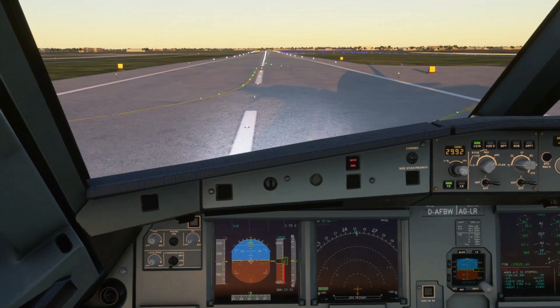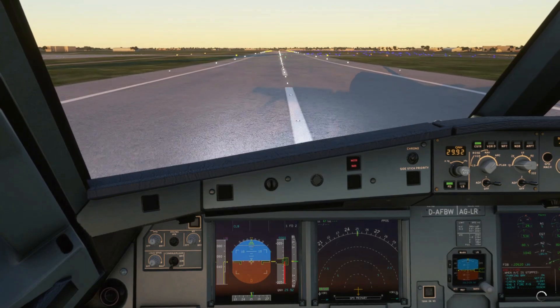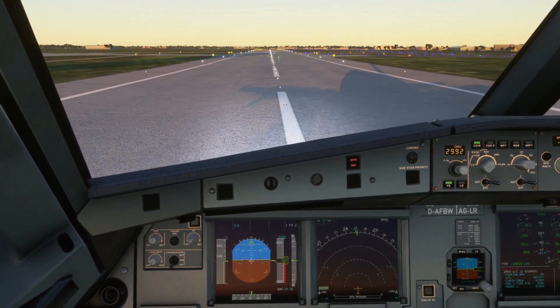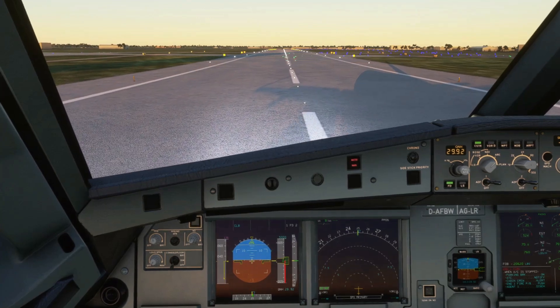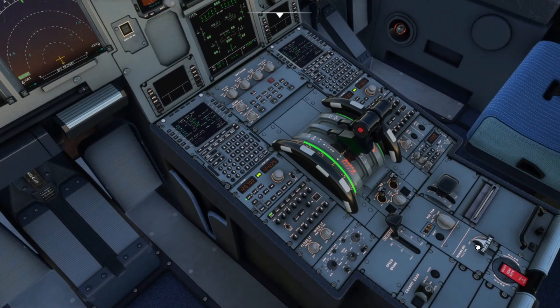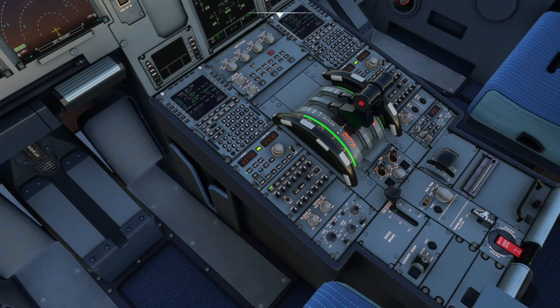Maintain the centerline as usual. Once the aircraft stops, we're going to set the parking brake. Once we set the parking brakes, we'll advise the agency of our situation and declare an emergency.